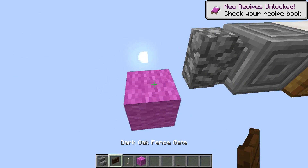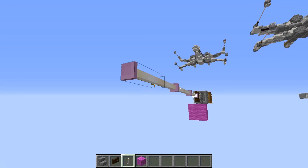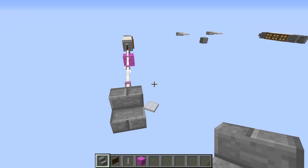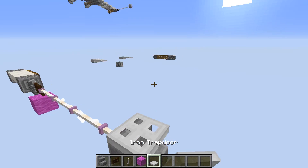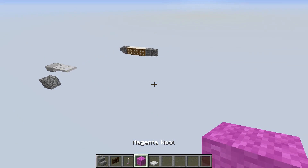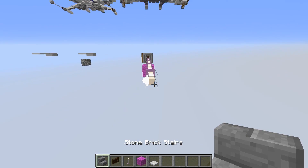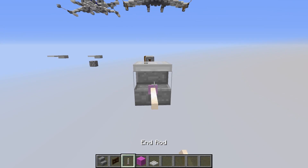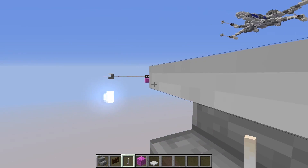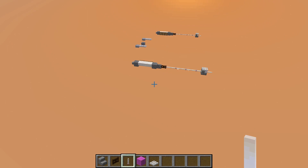Put a chiseled stone brick on the front on both sides, and then a cobblestone wall in front of that. What you want to keep is dark oak fence gate, end rod, and stone brick stairs. Put them in this order: stone brick stairs, dark oak fence gate, end rod. Using a temporary block, place the fence gate, then seven end rods - one through seven - then a stone brick stairs on the front bottom half. Finally add an iron trapdoor on top. That little hook detail on the end of the laser cannons is done for layer one.